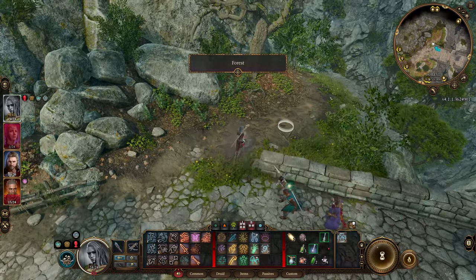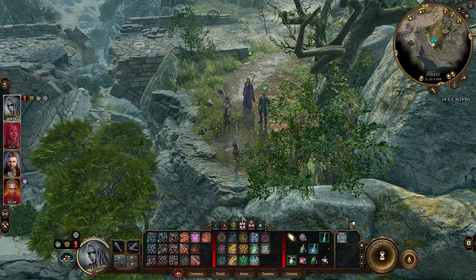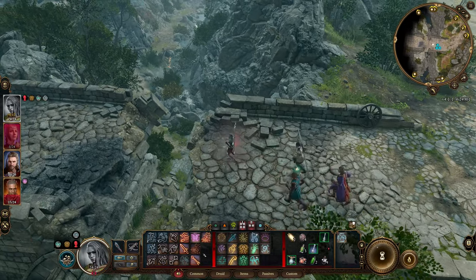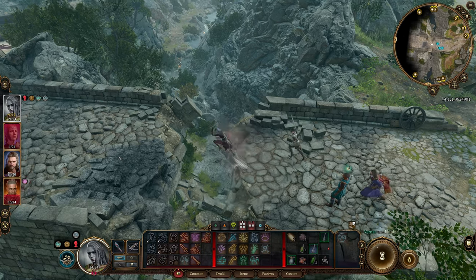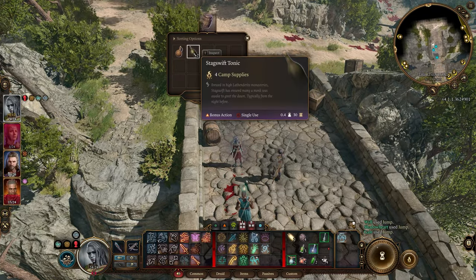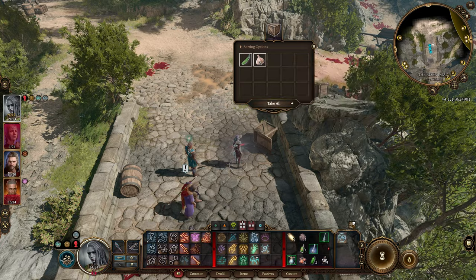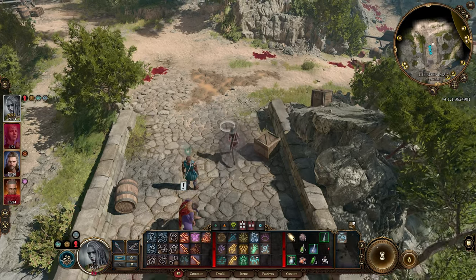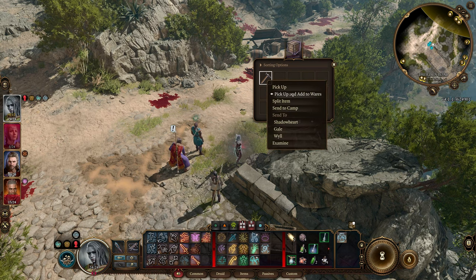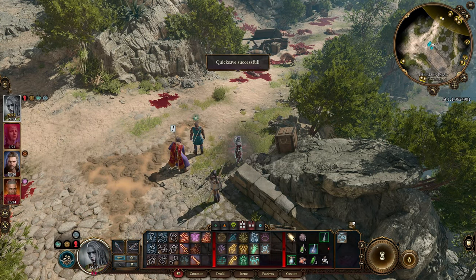We're getting a lot closer to the area for Will's quest. Some bad stuff happened here - hyenas. Once again we're low on resources, but let's see if we can make it through one more fight. I'd be pretty happy if I could make it through one more.